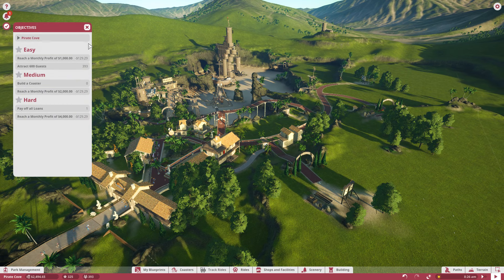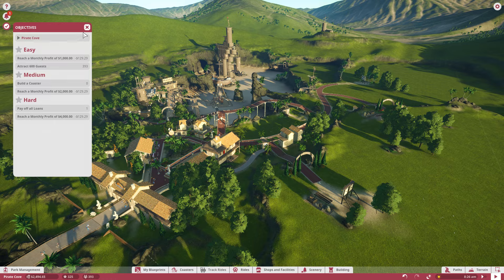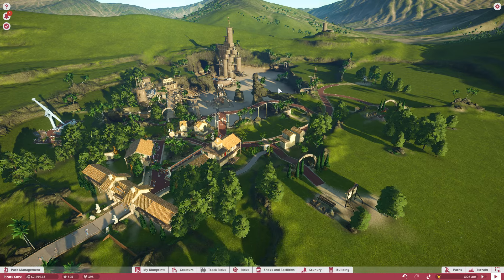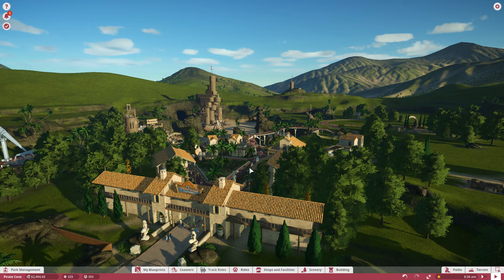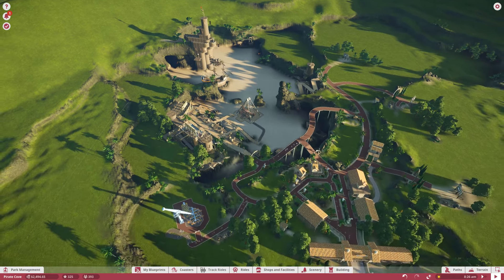We might just have to have some time go by and then build another ride and really start to get the park flowing. We're up to 400 guests - that's really good. 600 guests is our first check mark here. A monthly profit - we only lost $129 and this month we look to profit. So I'm going to leave you guys there. Hope you guys enjoyed this episode. If you're enjoying the Planet Coaster series, please leave a like, leave a comment, and subscribe. Thank you guys so much for the support, and definitely tune in next time to see if we can conquer the Pirate Cove - definitely our most difficult task to date, but the most interesting. Plus I'm excited to build this coaster for real. Thank you guys for being here, till next time - stay safe, stay up, peace out.